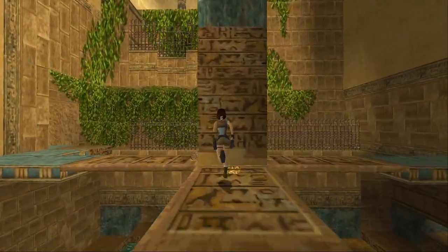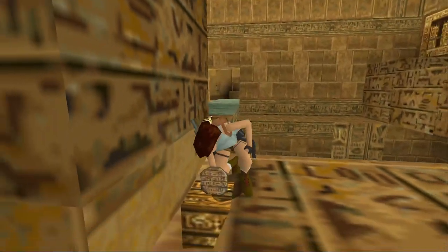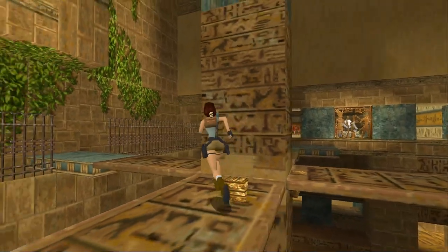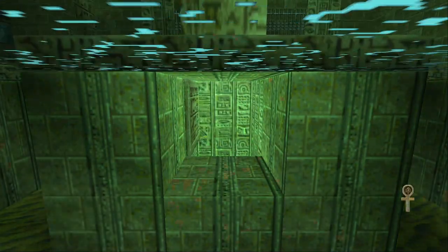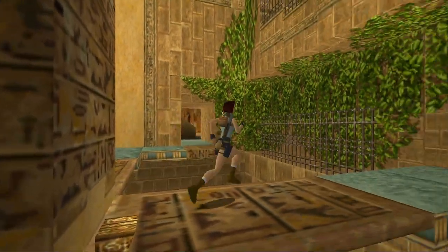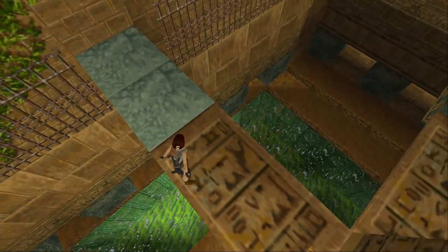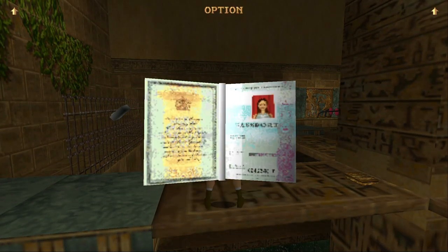That will be the last one. So now we just need to grab all of the little artifacts. This one is the Xilla Manubis, and then this is the Ankh — it's just the Ankh. So now that we've got that, we can go back down here in the water. But I'm going to save first — never hurts to save, especially in this version.